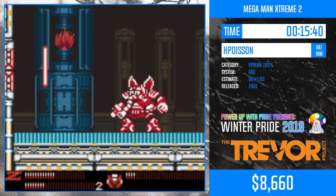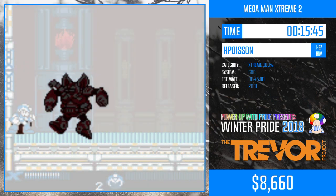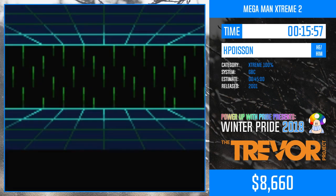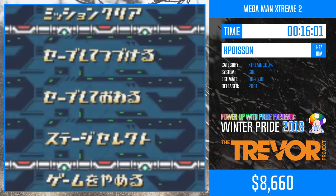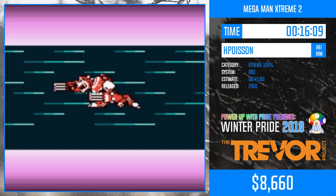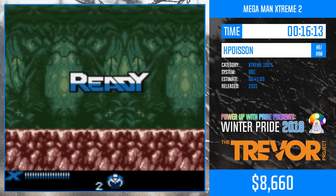Here he's going to switch to X because he'll need the weapon from Flame Mammoth to get to the capsule in Neon Tiger's stage. I really like this stage — it has an animated background and grid lines, very similar to Mega Man 4 on the NES. All in all, for the Game Boy Color, I'd say this is a very beautiful game.